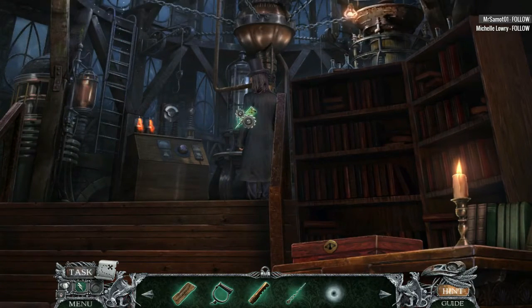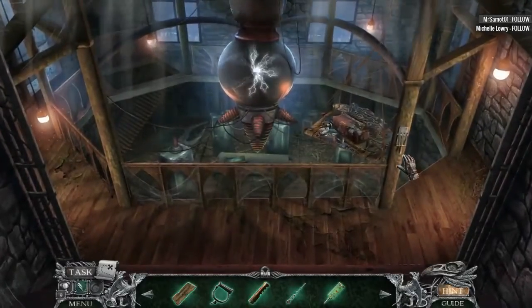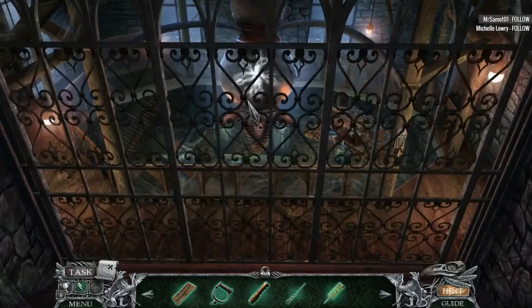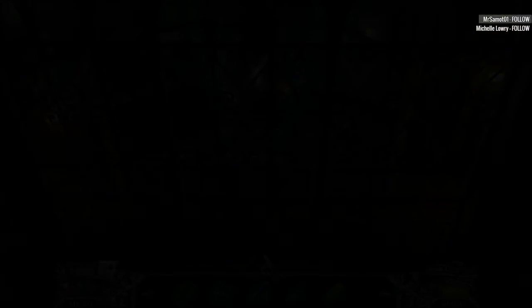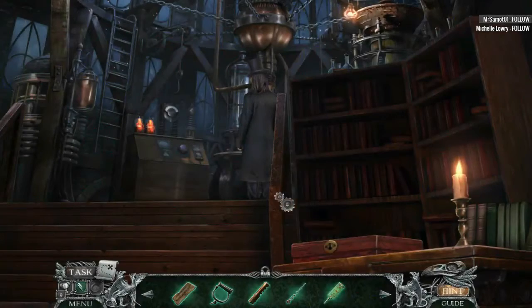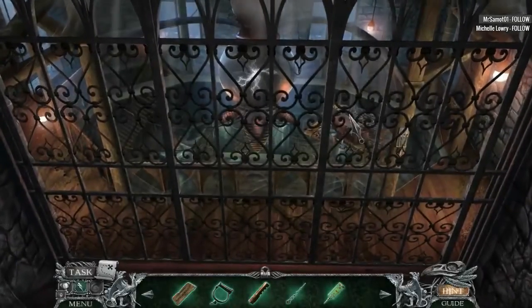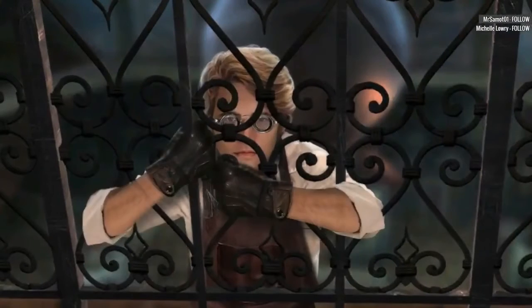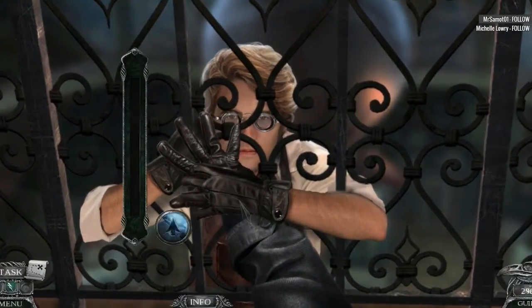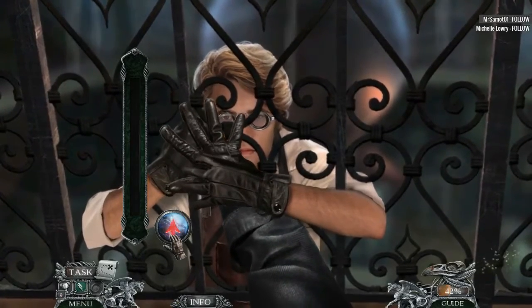I don't understand why we wouldn't be able to stab him right now. No. We need to go here first. We shut the gate, yes. I guess now we can go down and stab him — or up and stab him, whatever. No, we cannot. Locking the gate. Aha! Dr. Frankenstein. Apparently we're gonna do something with his hand. Oh my god, this is nasty.